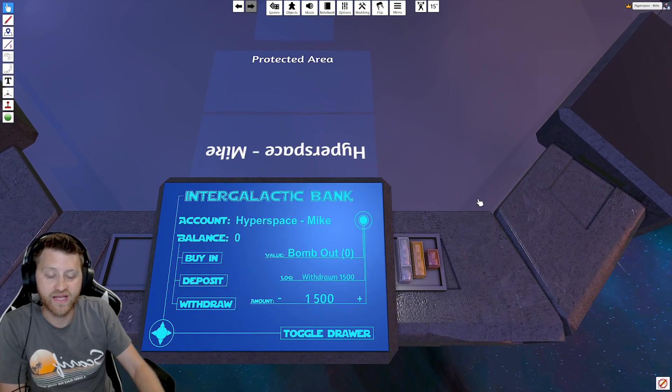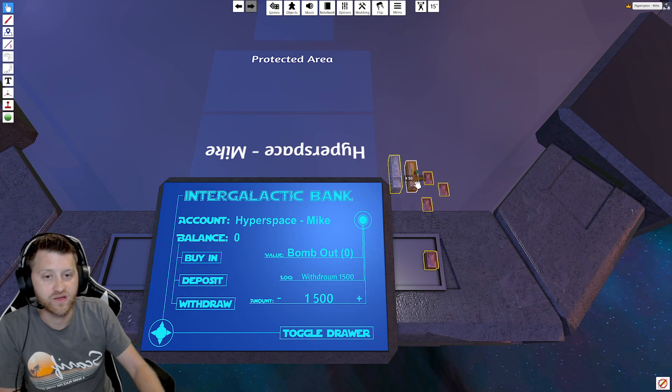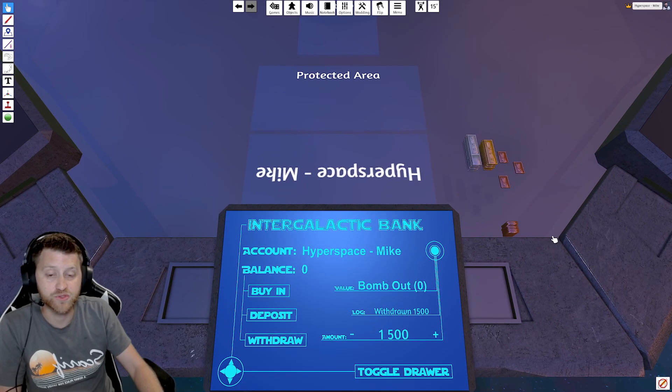Of note, when handling the credits, if you quickly hover and click one you'll grab one. If you hold, you'll grab the whole stack. You can drag and drop and then hold to grab the whole thing. That's pretty much everything with the console, other than the card section, which we'll get to now.